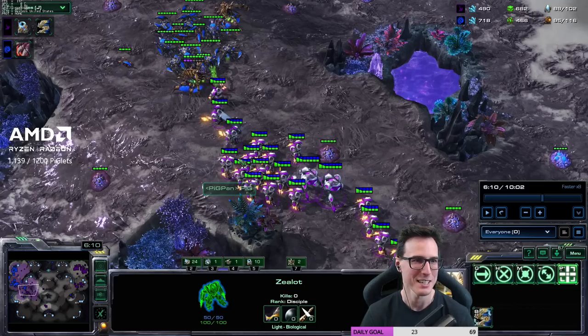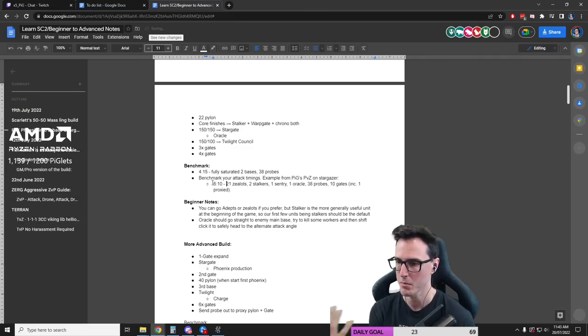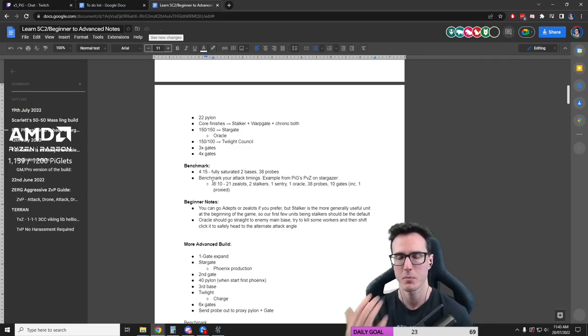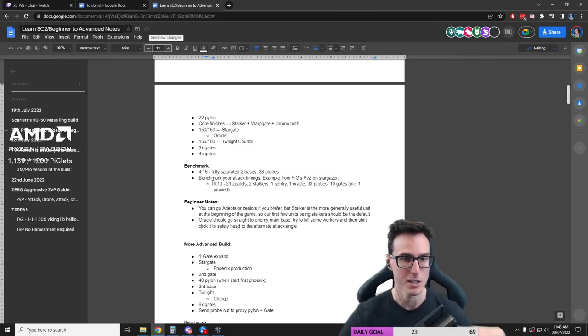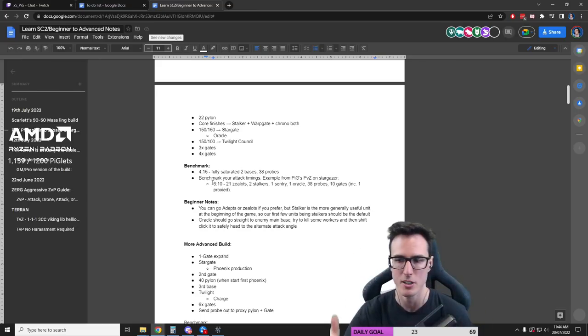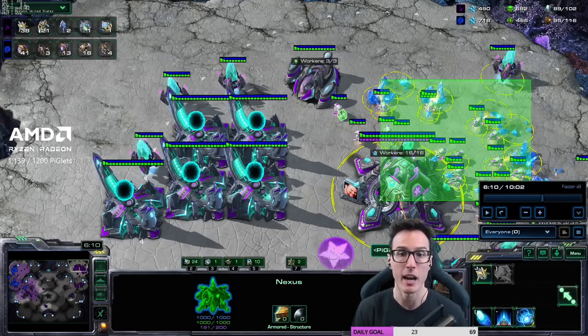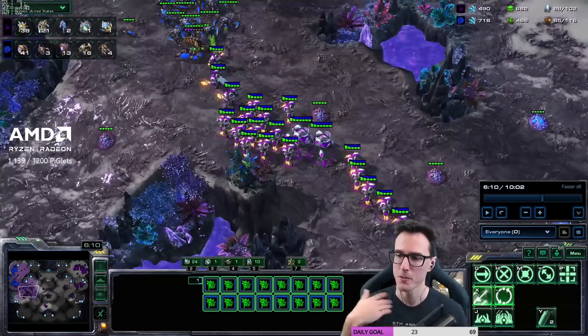So you write that list down and check that you've actually hit all those details. Maybe you hit a minute later with the same units — you know you've messed up your build. So the two benchmarks you want to check every single game: when did I saturate my base, and when did I hit my attack timing? Benchmark: 4 minutes 15, fully saturated two bases, 38 probes. Then benchmark your attack timings. PvZ on stargate: 21 zealots, two stalkers, one sentry, one oracle, 38 probes, ten gates including one proxy at six minutes ten. You can compare game to game and see how well you're executing, so you're not focusing on what your opponent's doing.